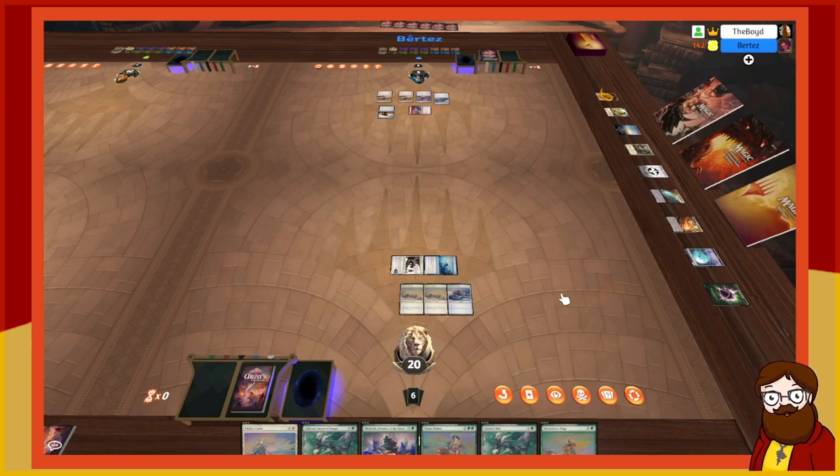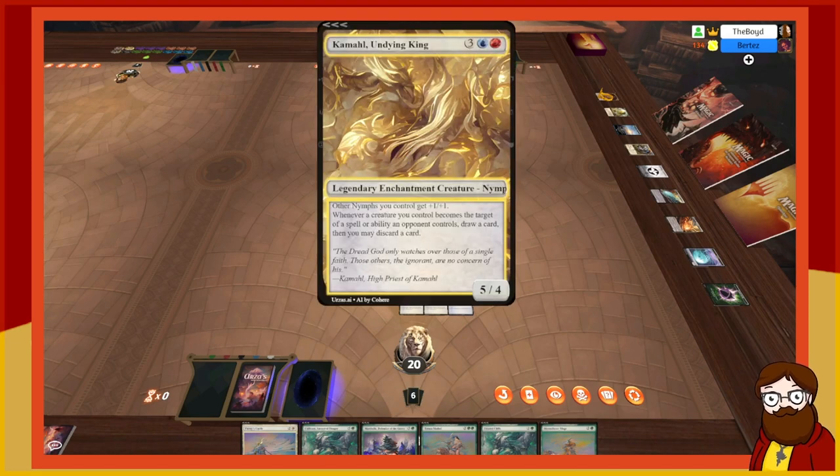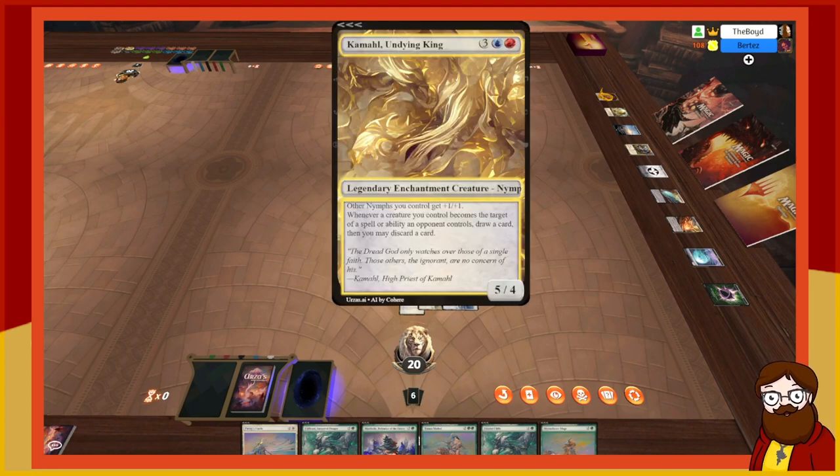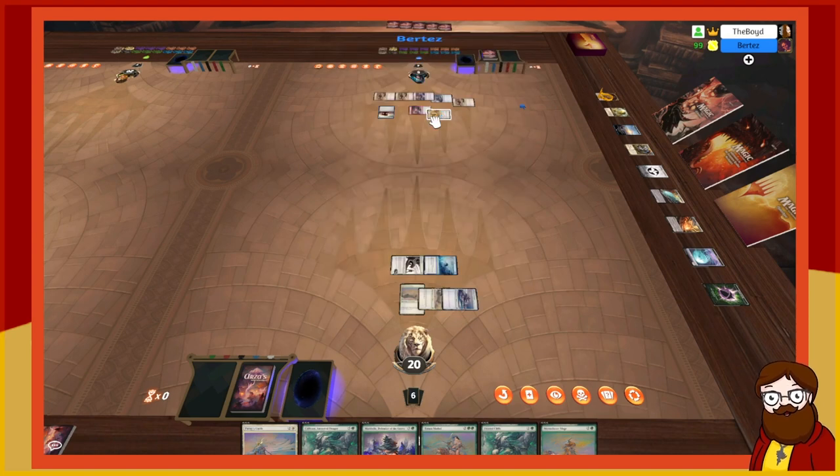I play Kamala, a Dying King — a five-mana 5/4 nymph. Other nymphs get plus one/plus one — but I have no other nymphs, that's awesome. Whenever it becomes the target of a spell or ability an opponent controls, draw a card. So if you tap it down I get to draw a card. I'll tap Kamala with Pyromancer Elite — you get to draw. I choose not to discard — it's a may.